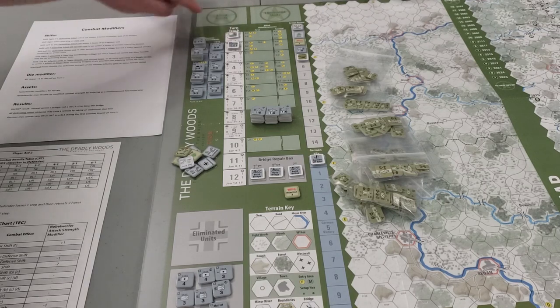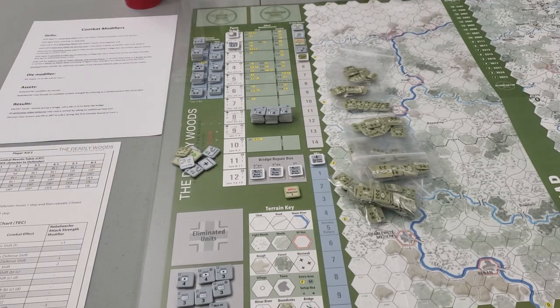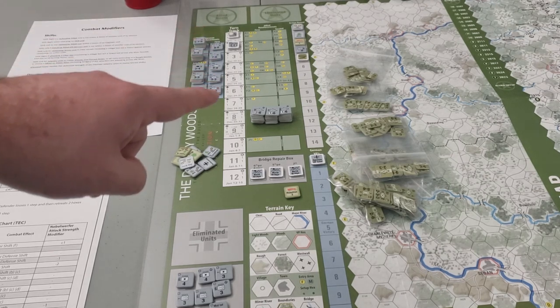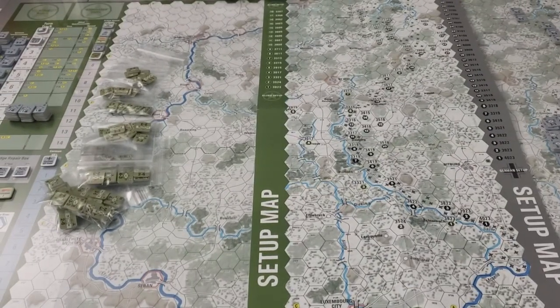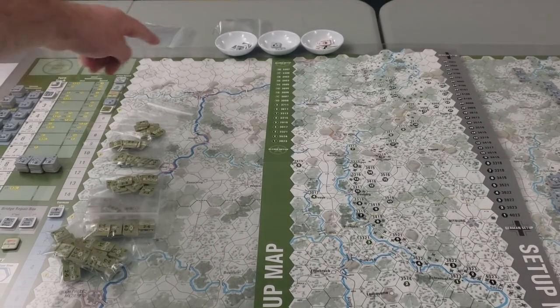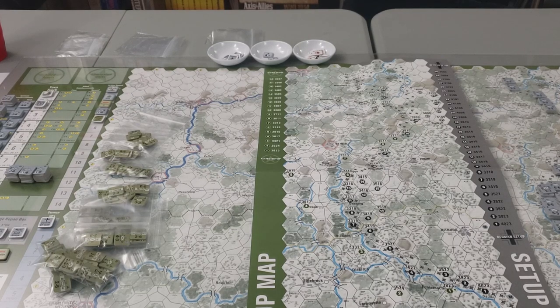I have the turn marker on turn one and all of the reinforcements on their boxes. Each turn you're going to have a reinforcement action chit — if it's the first one drawn you get the first wave of reinforcements, then when you pull your second chit you'll get the next batch. All units coming in on certain turns are grouped together in their bags. I still have the Allies in their baggies and haven't set them up yet — just wanted to show progress so far.